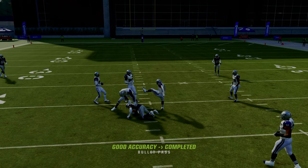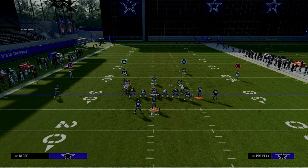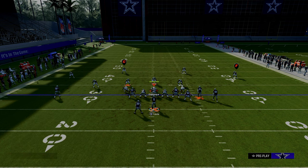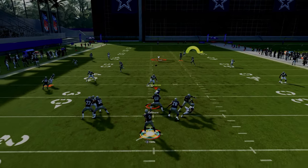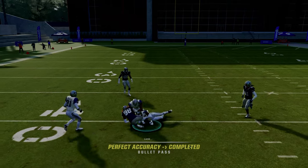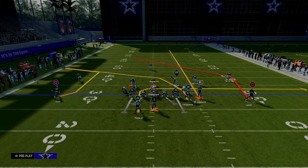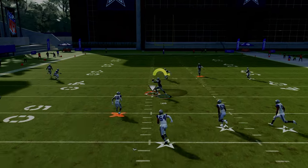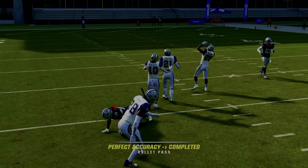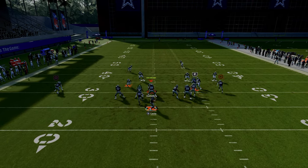What we can do is motion the circle receiver outside — we're still going to get the same behavior where he gets underneath the zone drop, and this just spaces the field really well. If they're running a cover two, the post route is going to split it really well. There's just all this space in the middle to throw this post against any defense — cover four, cover three, cover two — it really doesn't matter. That's why double post is the best play in the game.